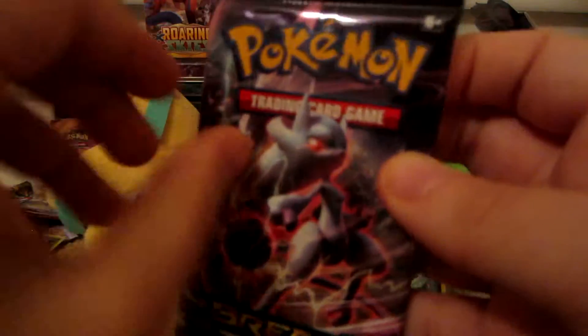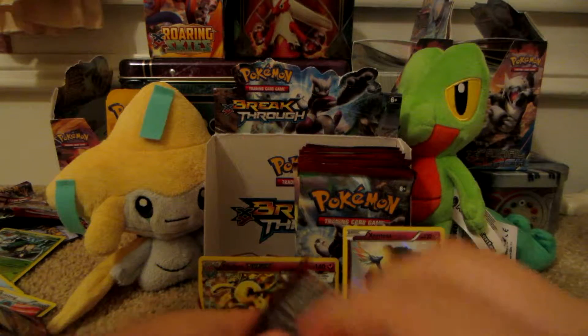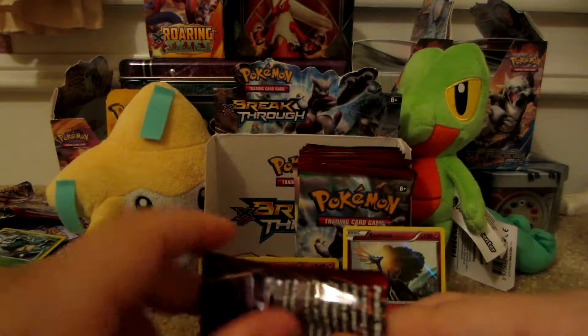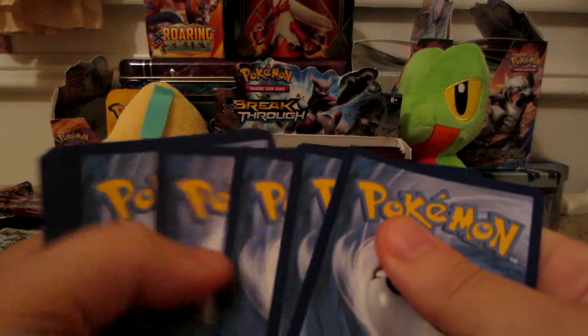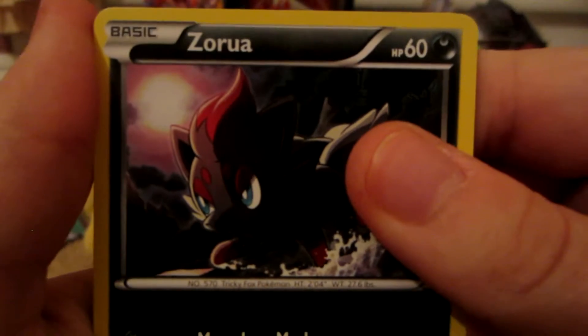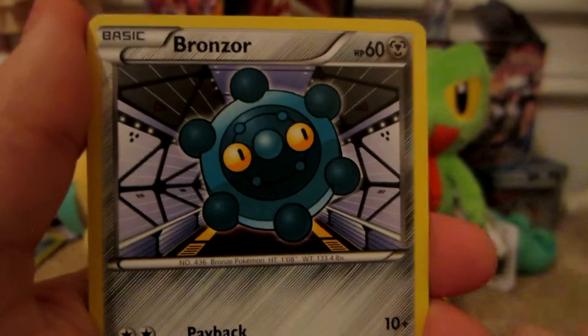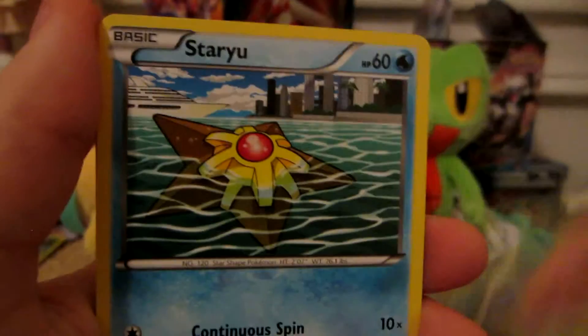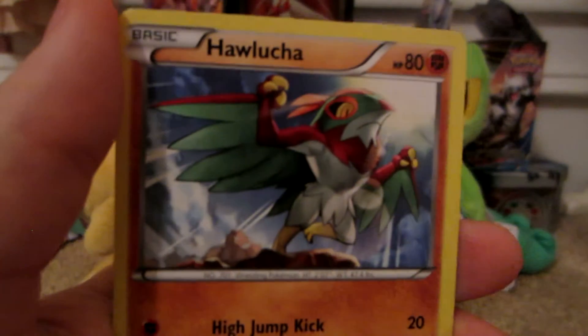Next pack, Mega Mewtwo Y. Here we have Zorua, unhappy Meowth, Bronzor, Skiddo, Staryu, Magneton, Floatstone, Houndoom, Spirit Link, Earths. The reverse is uncommon, and the rare is a Hawlucha.